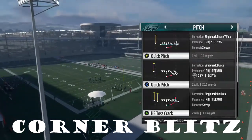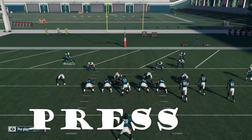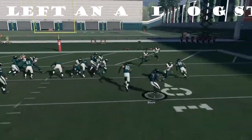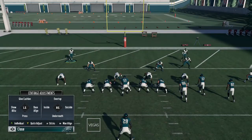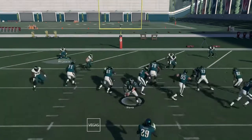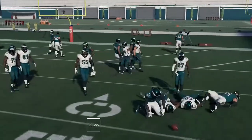Now I want to go ahead and pick the pitch play for the computer. What you want to do is hit Y, then flip your left analog stick to the right. It will base-align your defense and space out your secondary, so your DB is out there waiting on the edge for that running back to come around with that pitch.